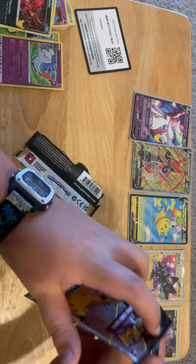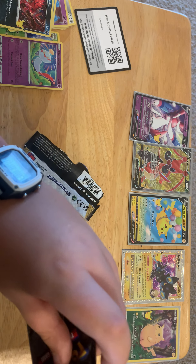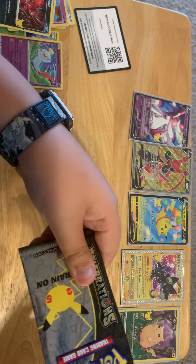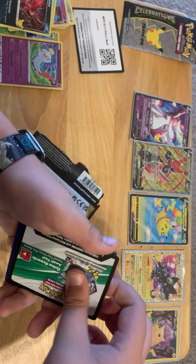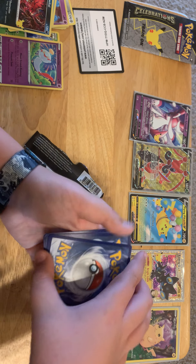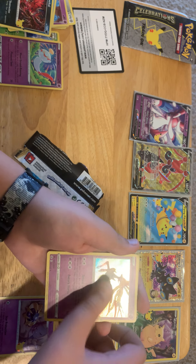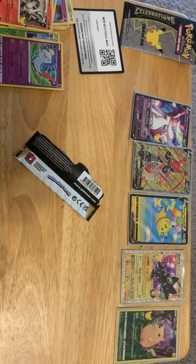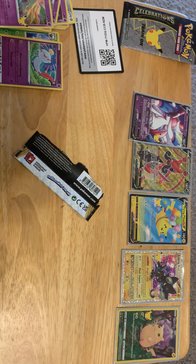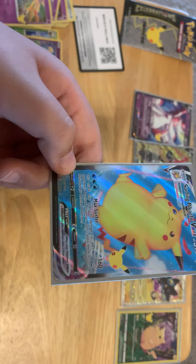Last pack — let's get something good! Okay, cone card, card trick. Cosmog, x3 text pattern, Surfing Pikachu VMAX, and a Raichu. That is sick! Oh man, it even has texture to it — oh man, that is sick! Surfing Pikachu VMAX, that is a sick card!